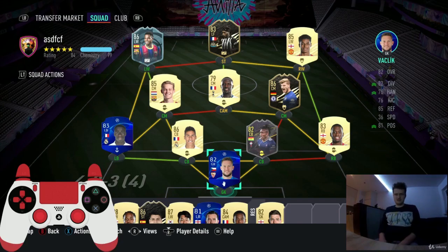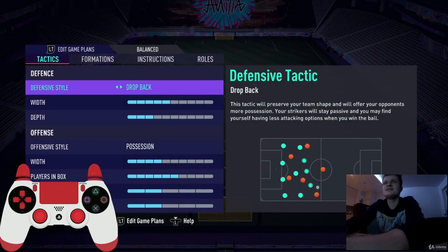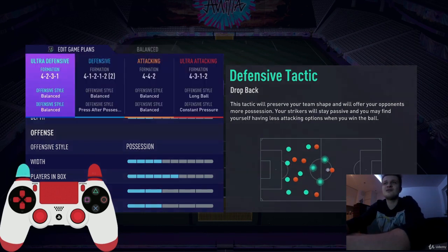Welcome to the next episode in which I will show you formations and tactics I use in all of my FIFA 21 games. I'm not sure if these are the best possible, but they are at least 100 times better than the default ones. Playing with appropriate formations and tactics is the key to winning more games. So let's go to squad actions, custom tactics, and press L2/LT to edit your game plans.